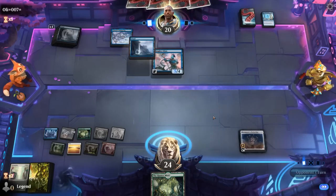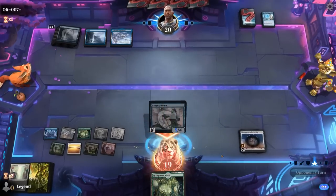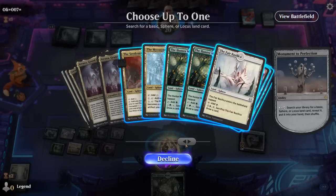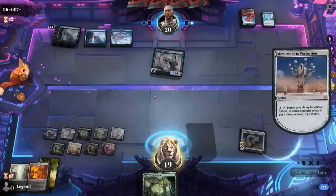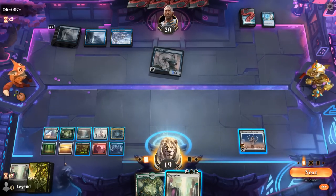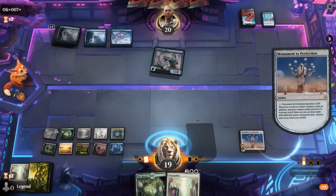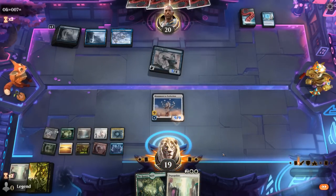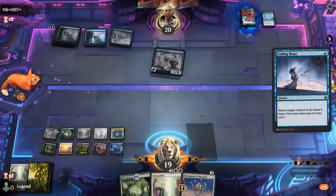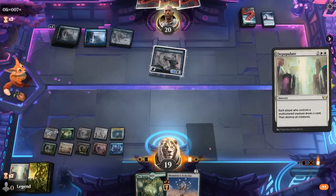Opponent discarding Asset Scatters — possibly we can sneak in Atraxa. Haughty Djinn attacks and they could find more chum blockers like Archaeologists. We could go for Gardens to copy Monument. We play Gardens, Monument turns into a creature, and now we have Depopulate to potentially kill Haughty Djinn. Let's try the Monument attack first. Opponent bounces yet again, so we'll Depopulate and then replay Monument. Opponent's got another Fading Hope — but that's the last one in fact.